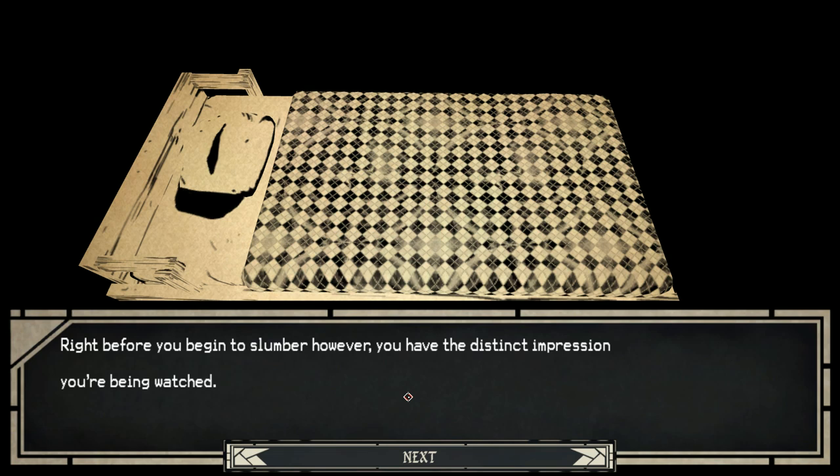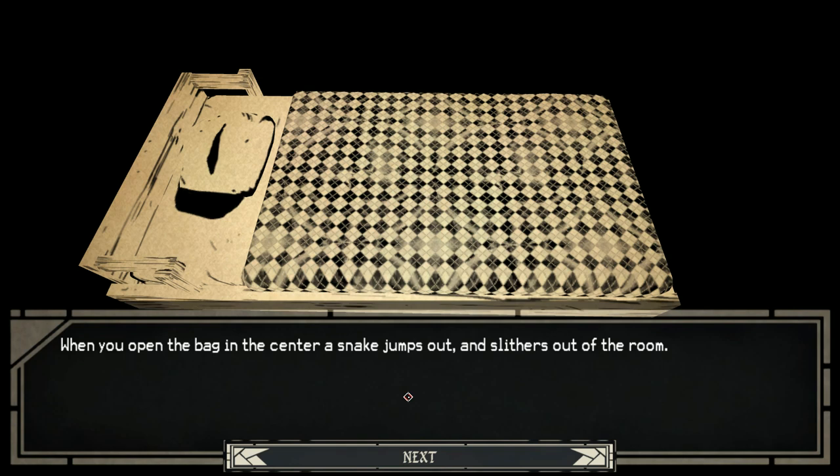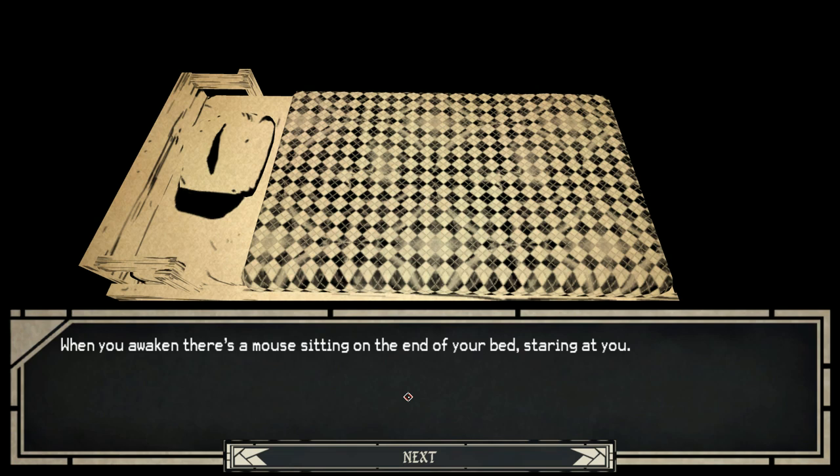You have a dream where you're talking with some friends you had when you were younger, but the room you're talking in is unfamiliar - plain stone walls and a table with several bags on it. When you open the bag in the centre, a snake jumps out and slithers out of the room. When you awaken, there's a mouse sitting on the end of your bed staring at you.